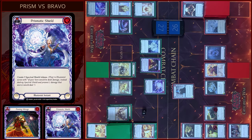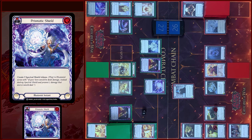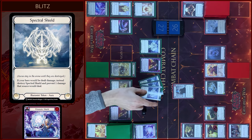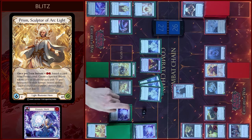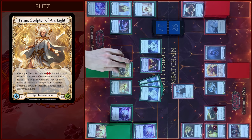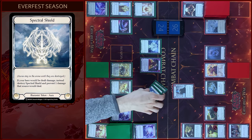In my prayer I will play Prismatic Shield, pay 1 floating, prior to you, pass — I will create 3 Spectral Shields. Then in my prayer I will play Prism Ability, pay, banish card from my Hero Soul and create one more. No block, any reactions? No. I take 8, but I prevent 5, so I take 3. That's all.